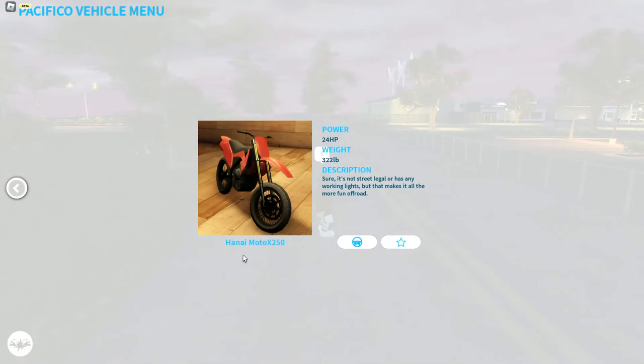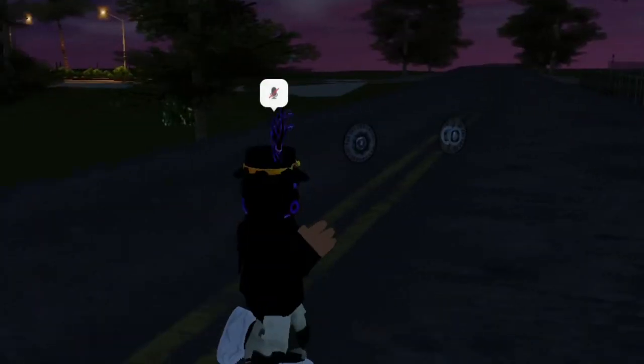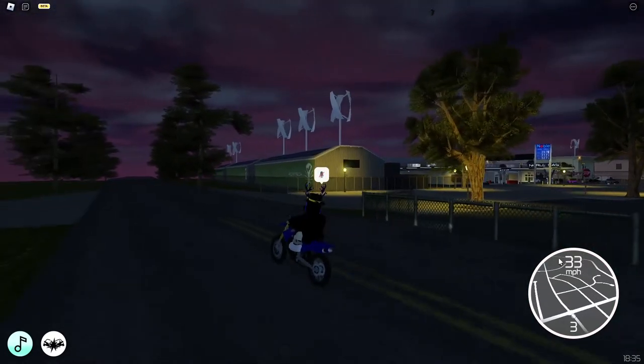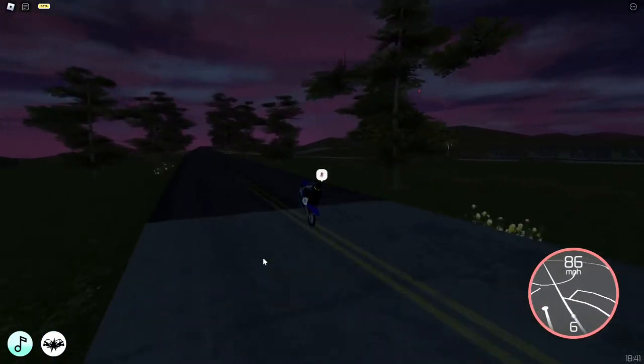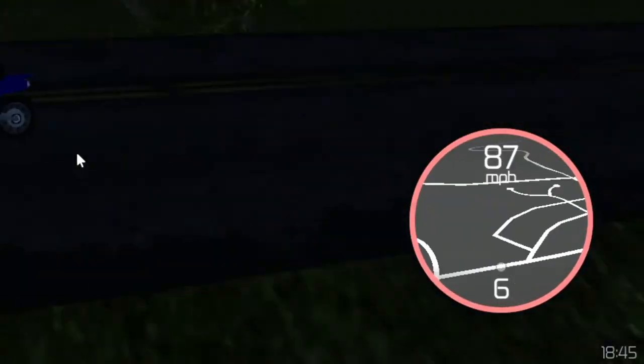The sixth motorcycle is Hanai Moto X 250. It is a dirt bike — I think it's not street legal because it does not have headlights. It can do a wheelie, and that's always a good thing. By the way, if you do a wheelie while accelerating, you accelerate a lot faster. The top speed is 87 miles per hour for this dirt bike.